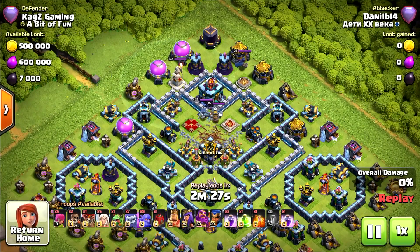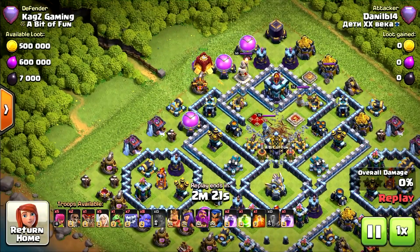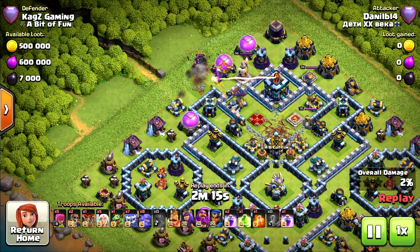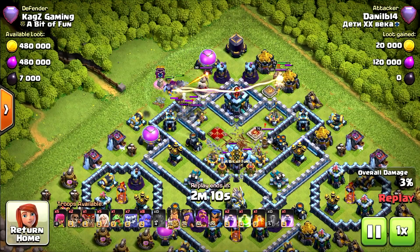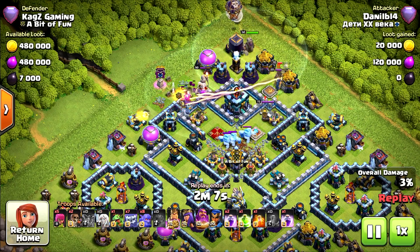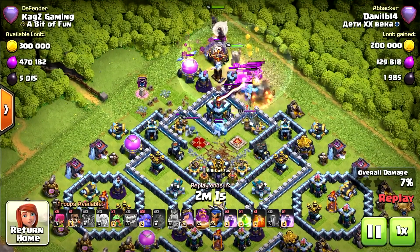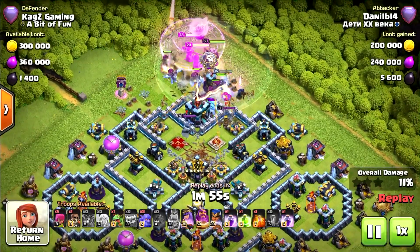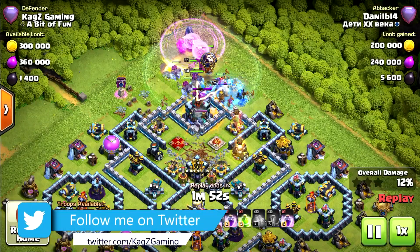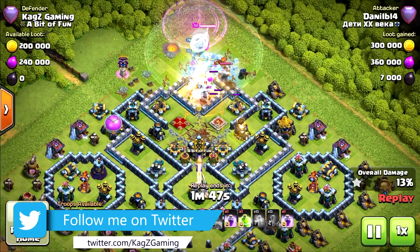He might start from the bottom or wants to take the tunnel first. With 4-5 healers, he'll need to do a queen walk or grand warden walk. The king comes from the right, taking out the royal champion, and yeah, he's going to start from the top. Adding the grand warden and all the yetis — the bowlers still haven't been deployed.